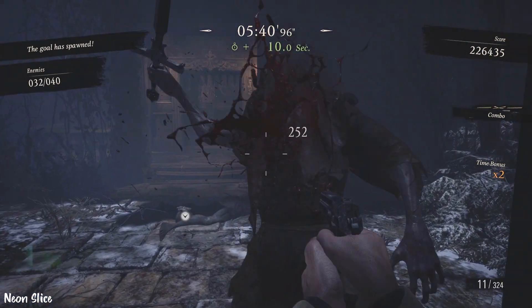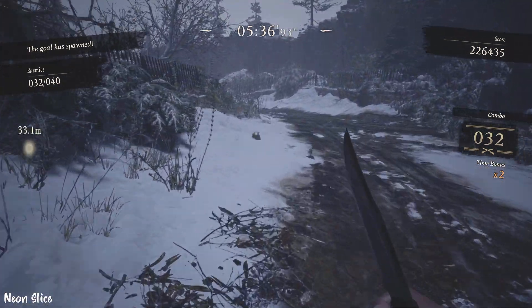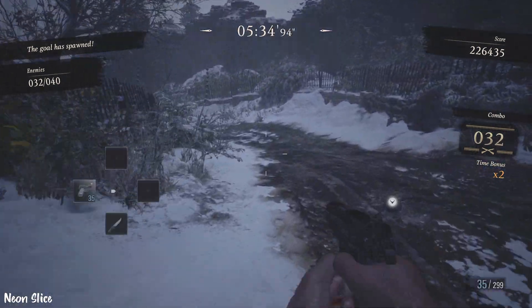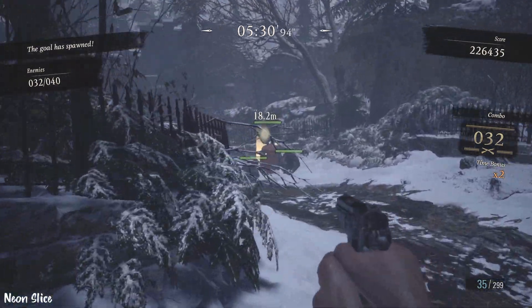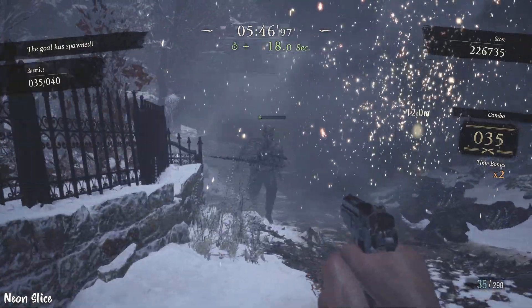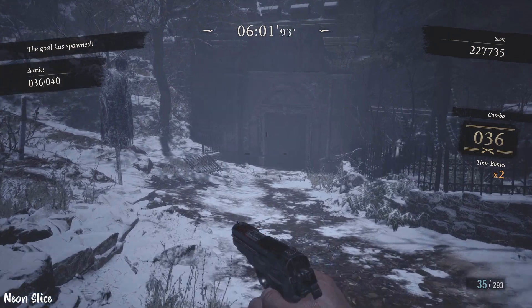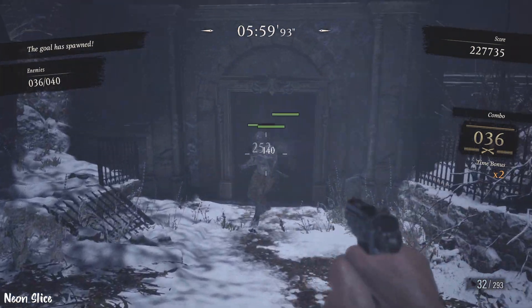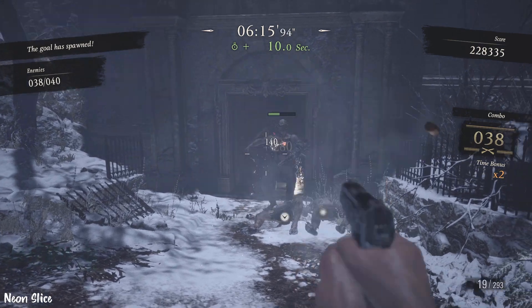I then turned around and killed another batch of enemies — there should be at least three, and they spawn twice I believe. Just remember to keep an eye out on that area. Shoot the barrel here — that should give enough time for the soldat to come up and get hit by it also. Don't accidentally hit the yellow thingy.